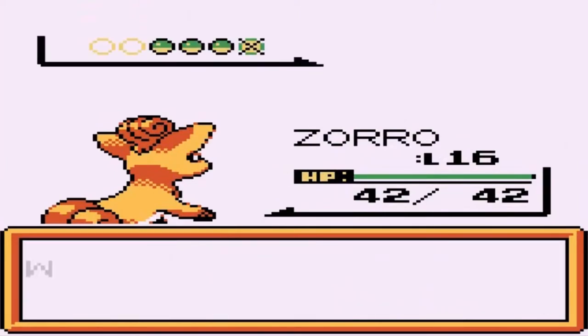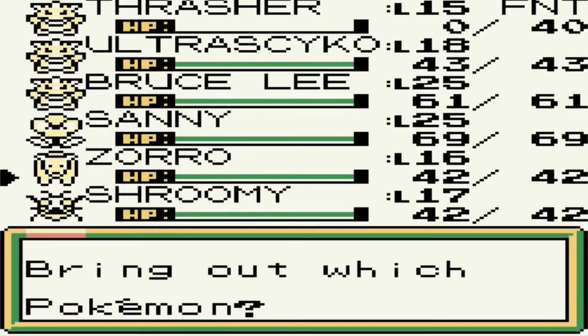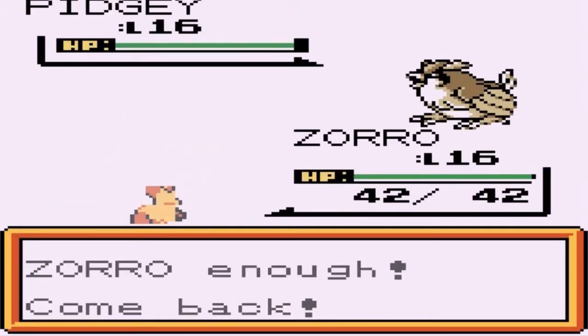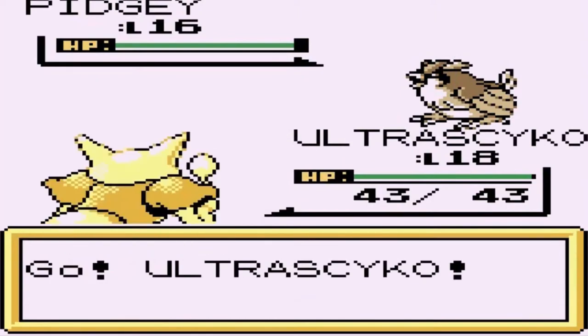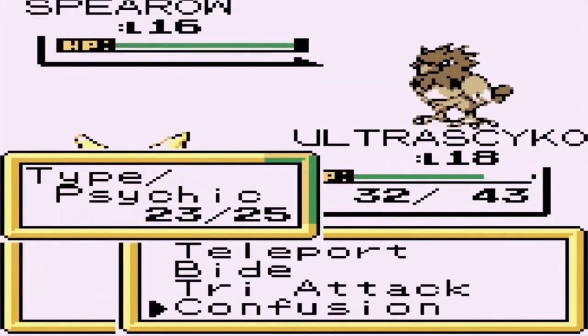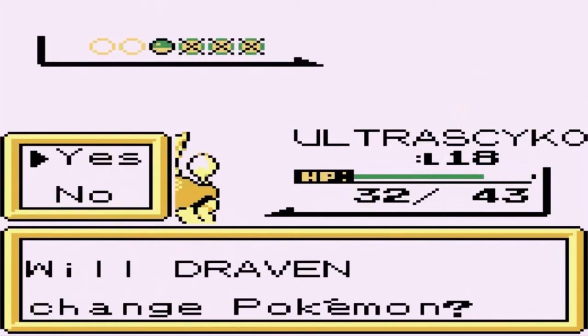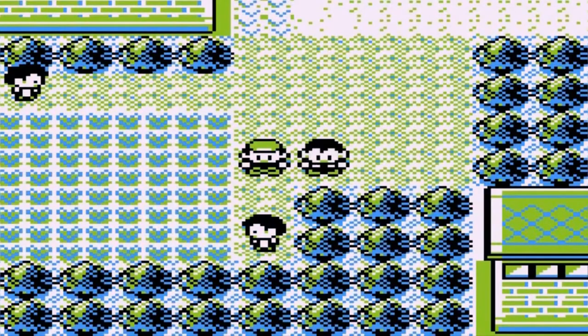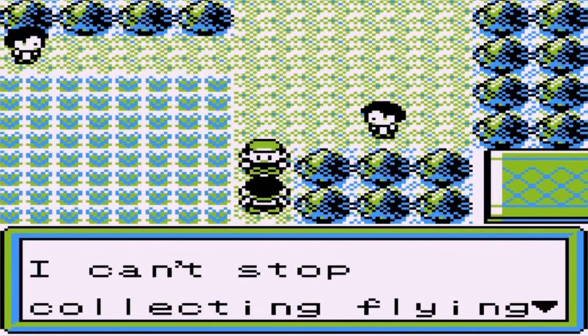Finish off this bird Pokemon with a neighbor attack. He's coming out with a Pidgey — let's go Ultra Psycho to level this guy up too. Speed through this little one — confusion, super effective — and just like that Ultra Psycho dominates everybody. We're going back to the Pokemon Center yet again and battling probably the last trainer here.